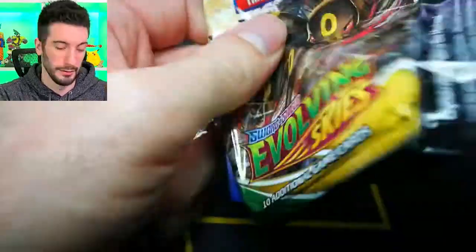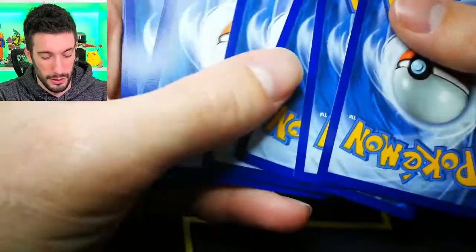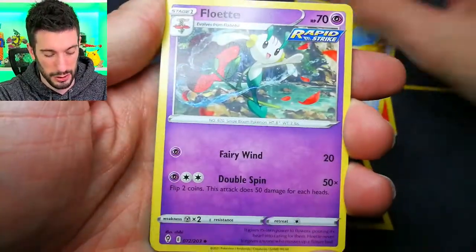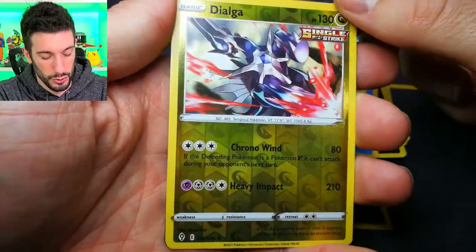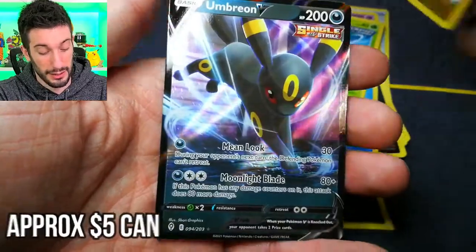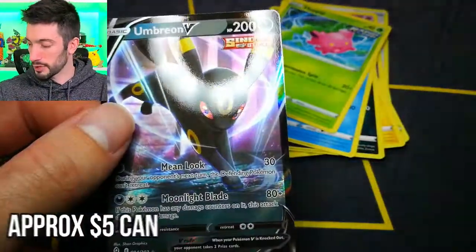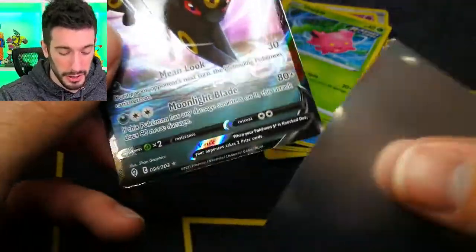Umbreon pack, let's go! Can we get our first actual hit? I guess we had our V card. Anything bigger than the V? Yeah, I'll go reverse holo and Umbreon V. Alright, pulling off the Vs. I've gotten quite a few V cards, I've gotten some good V cards to be honest — Glaceon, Umbreon now, Rayquaza, and we just gotta get those full art hits.